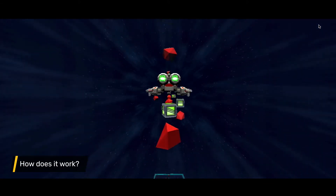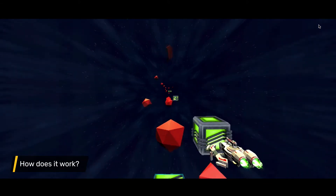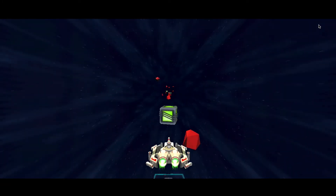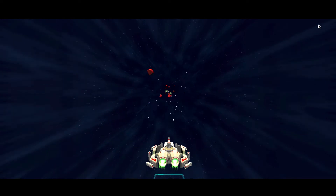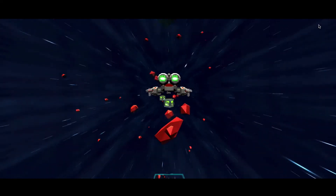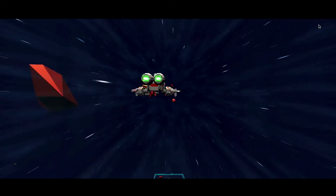Hitting an asteroid slows the ship down. Booster packs give it valuable energy that can be used to blast asteroids and to activate the hyperdrive. The farther the Courageous flies, the more points you get.